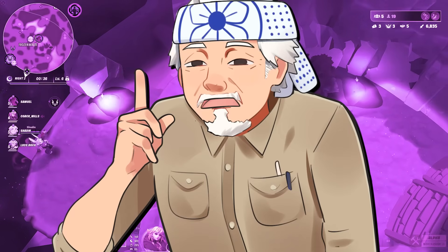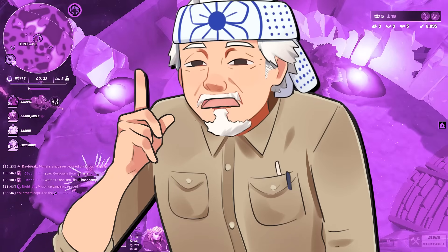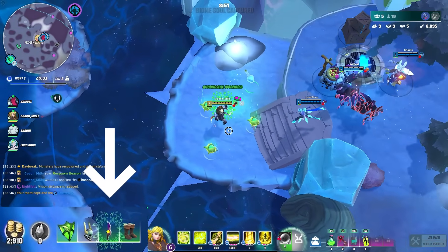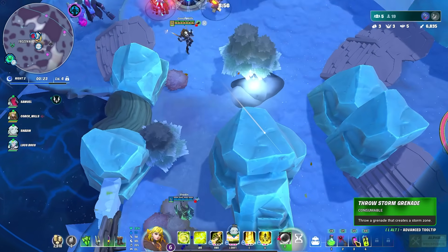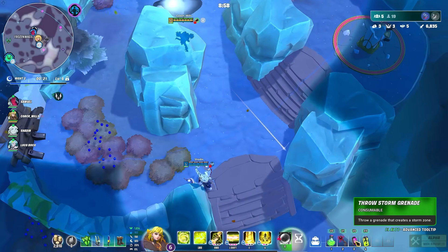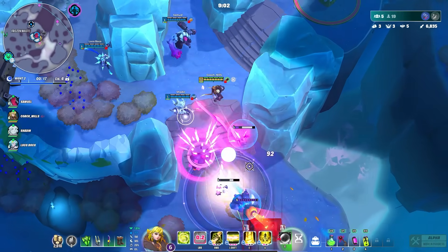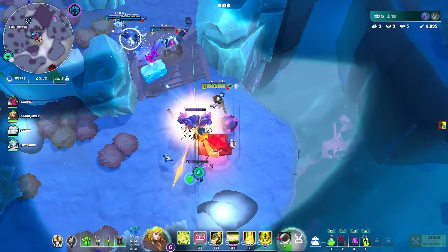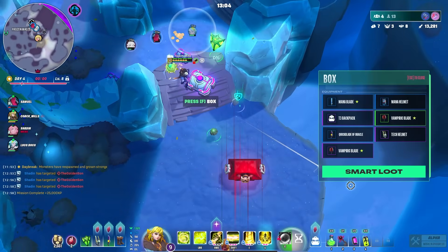As you kill mobs and step over similar equipment, you level it up. A white item becomes green, green becomes blue — which requires two white-level items' worth — and so on all the way up to legendary. Equipment can be upgraded through multiple tiers over the course of a match.